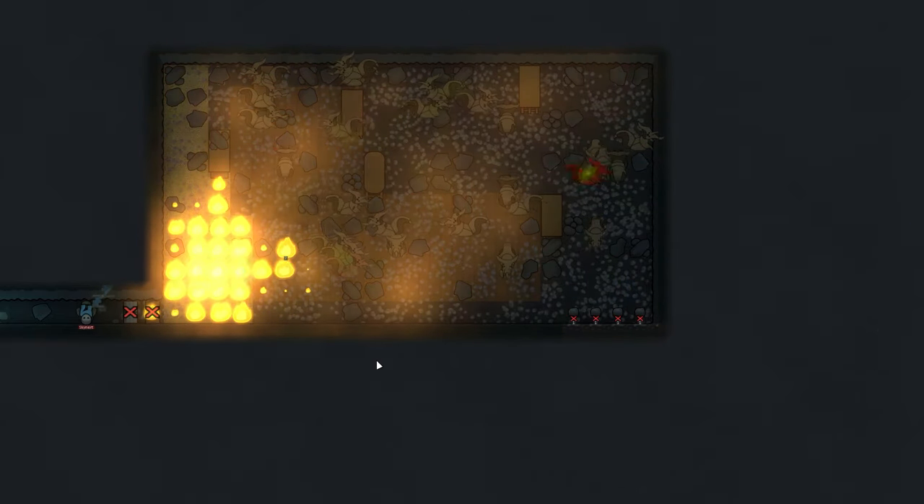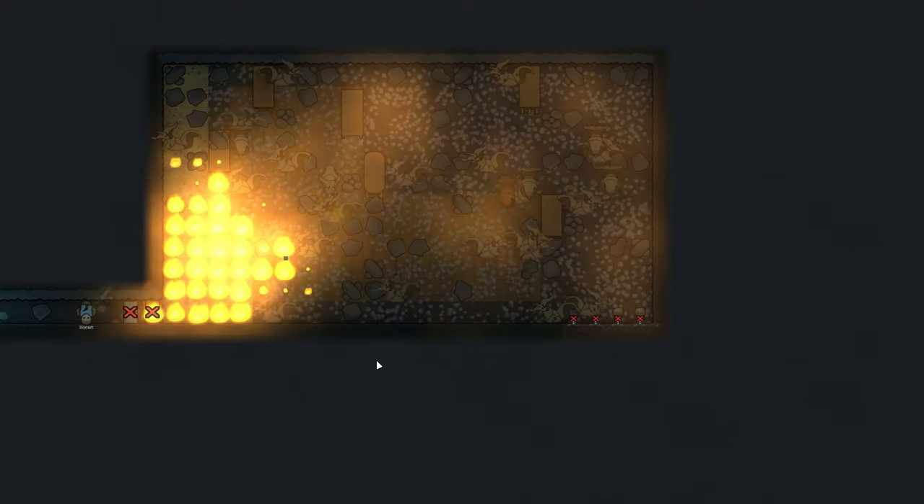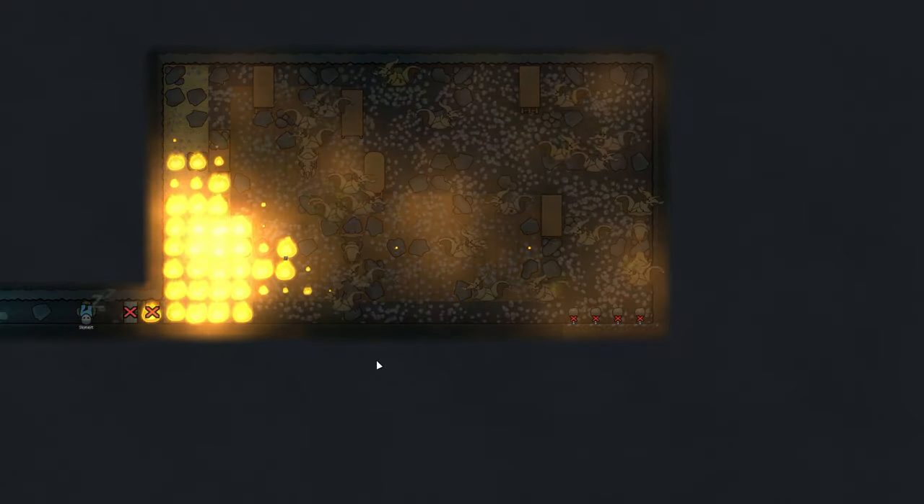For underground bases, make a large dark room that you do not use and load it with wood. This will bait infestation spawns and allow you to easily cook them up.